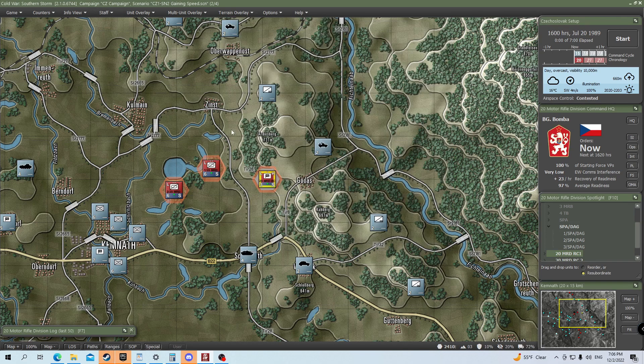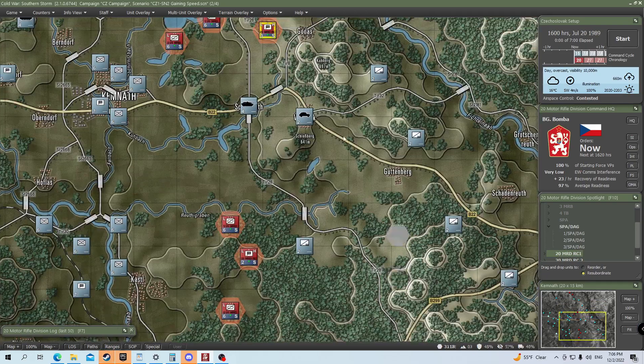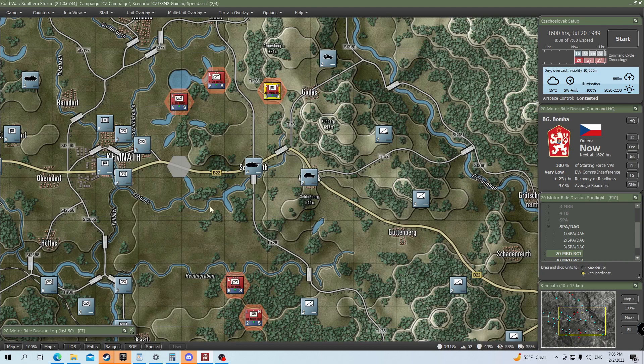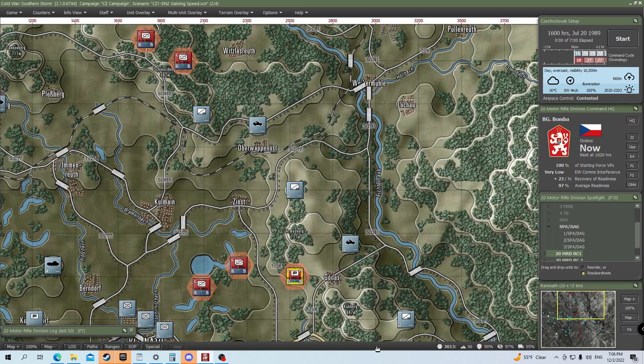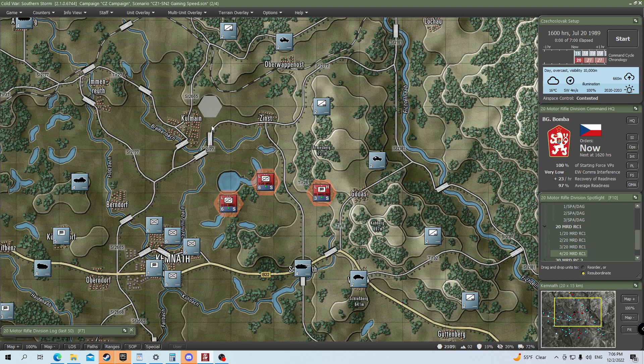It looks like a lot of our forces are surrounded here. It does a good representation of our battle just then — it's like we pushed into the area, however the enemy managed to get behind us because of the lack of forces here. You could tell that this is one of those fights that's just going to be an absolute bloodbath — surrounded by the enemy, and we need to try and fight our way out if we want to survive.